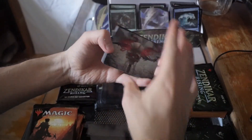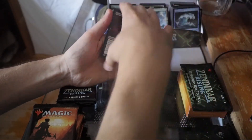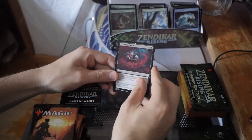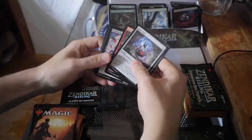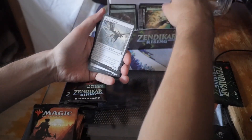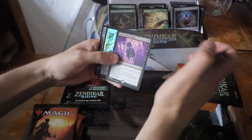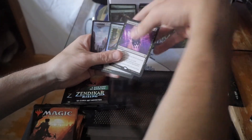Oh, nice art card there — pretty cool. There's our full art Force of the Swarm. This is right now actually the best-selling common in this set, along with Cleansing Wildfire — pretty neat. Relic Vial — I think these relics are actually pretty sweet. Sign of the Swarm — oh nice, we got another one of the Zendikar lands. Kazandu Necropot. Inscription of Ruin and Spare Supplies — nice, pretty cool.